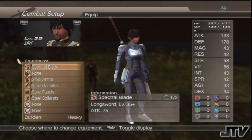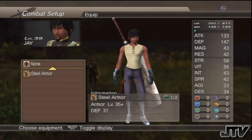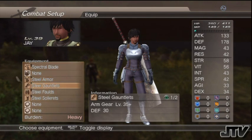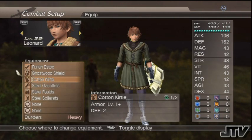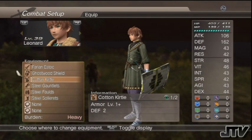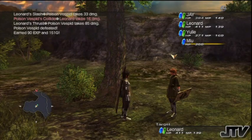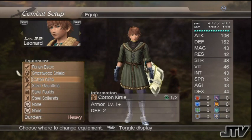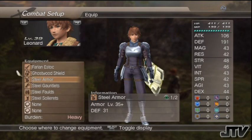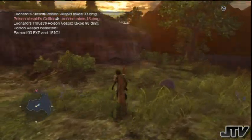I have multiple blades — this is my Zombi Toe and this is my Spectra Blade. It looks amazing and does a lot more damage. You can swap armor and weapons and see the visual change in real time. Leonard has alternate outfits — if I want him to wear that outfit he can, but it doesn't have much defense. So I'm switching him back to steel armor and you can see that change happen right on the battlefield.